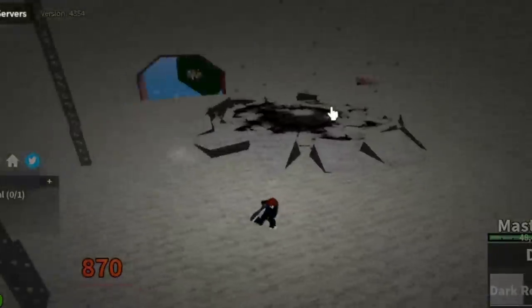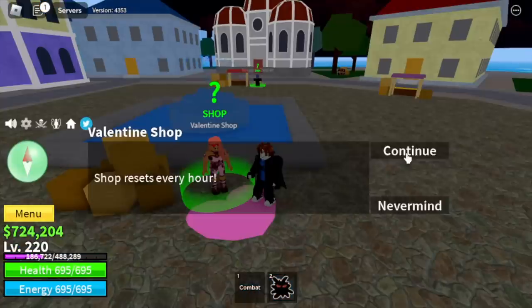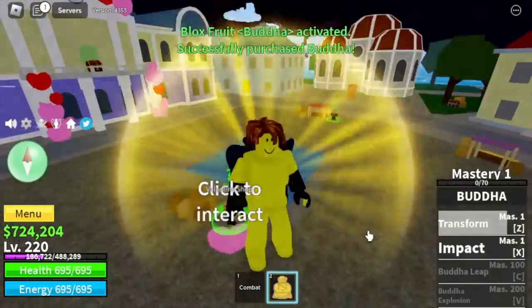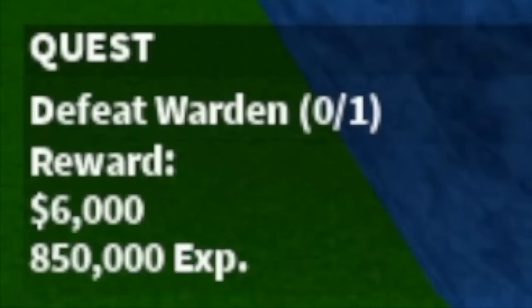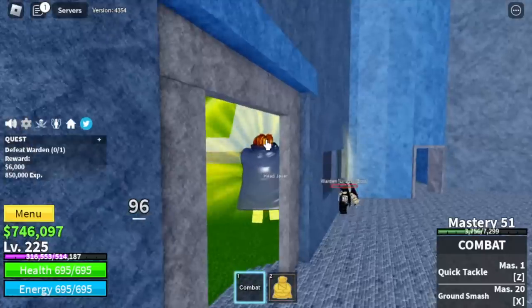Our target level here is 220. Back to the middle town to buy our next fruit — buddha fruit. Obviously we're gonna buy that. We head to the prison and start defeating the bosses. Wall strat — use your combat and everything will be easy. The warden is easy, see that.